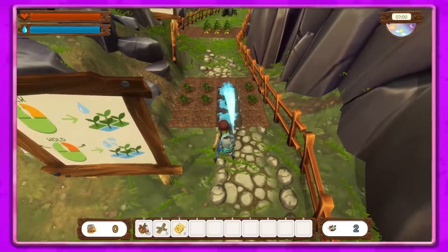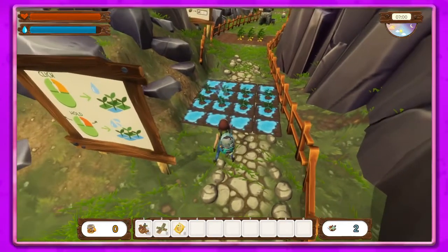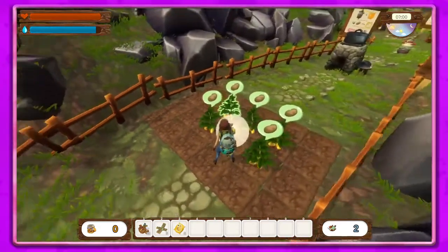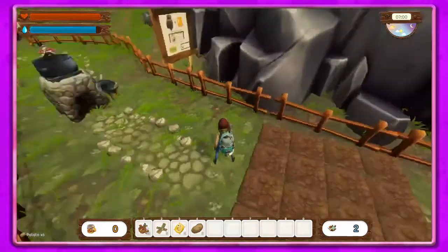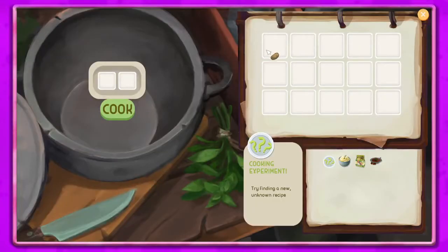They've redone the farm so when you water stuff it's very noticeably watered — I love that, that's super cool. And now when you harvest, it automatically goes into your inventory so you don't have to vacuum it up after. That is super awesome, I love that one.